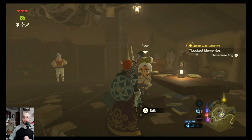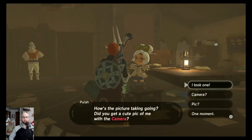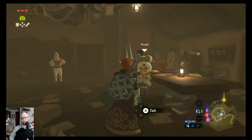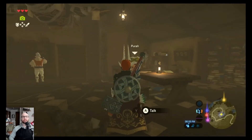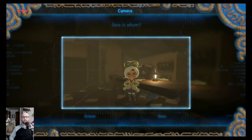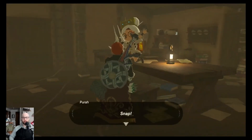Now while you're standing here you may as well also just upgrade your bombs at minimum, as long as you've killed a few guardians. She wants you to take a picture, so snap a picture of anything and then show her just so she can see that you know how to use the camera.